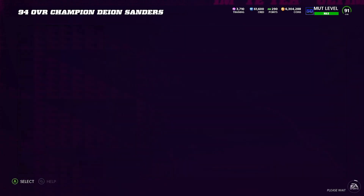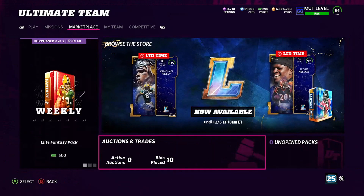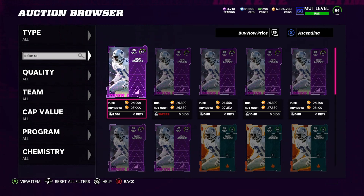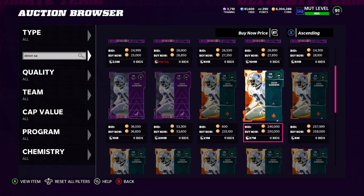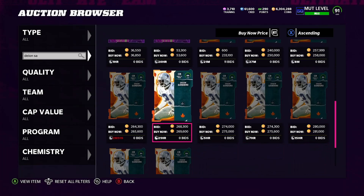I'm going to come over to the auction house and show you this real quick. We go to Auctions and Deion Sanders is already pulled up. His power up is going for 25,000 coins — that's one of the higher power ups. This 94 overall card with 21 minutes left is selling for 233,000, the next one is 250,000, then with eight minutes left one is at 258, and two minutes left one is at 265.